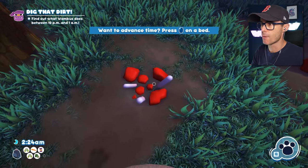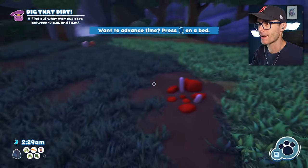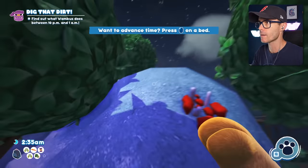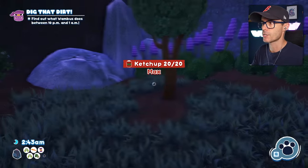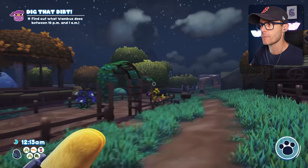Is that like meat and bones? It looks like somebody got murdered here. That's really crazy — it's all over the rocks here as well. How can we get up there? Is there a cave over here or something? Nope, just some ketchup. Apparently Whambus starts acting strange around like 10 p.m. and 1 a.m.